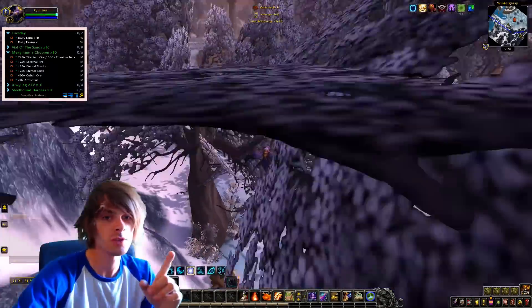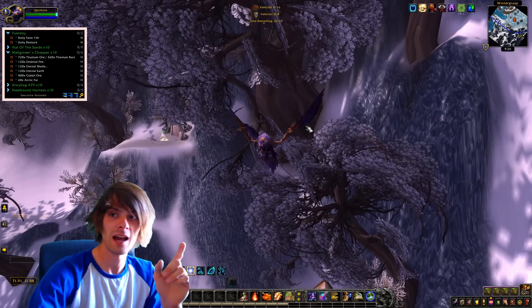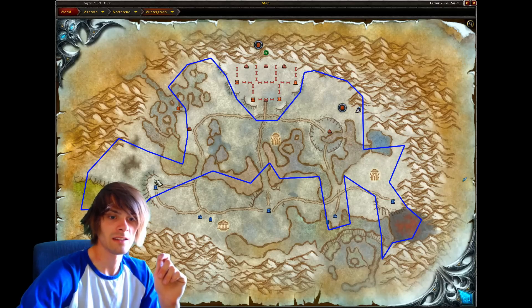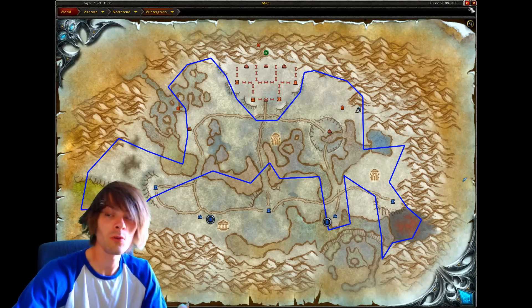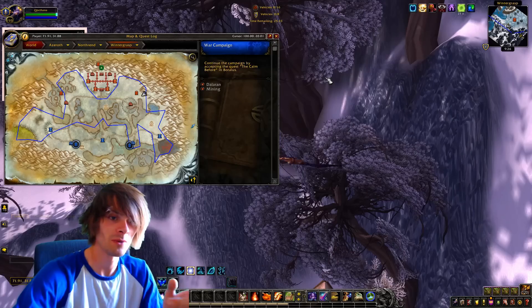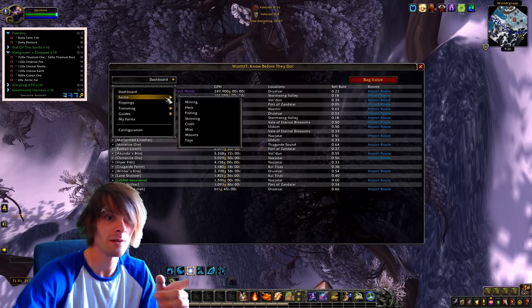This isn't my normal route — I used one of the routes from one of our Discord members. His name escapes me, but it's a slightly altered version of my own. Instead of curving around up here, it actually goes over here. This altered route is so much better than my own, and all the nodes are there when you do a complete lap with no overlap of nodes that haven't respawned yet. It's just perfectly balanced. This farm is absolutely amazing and I'm going to export it and import it into the Worth It baseline.